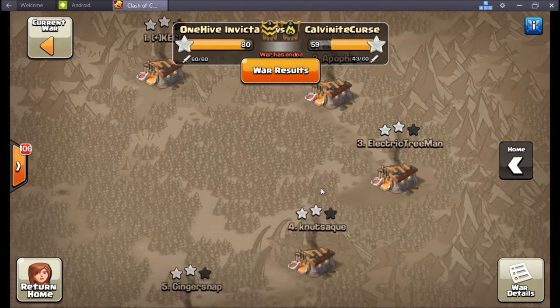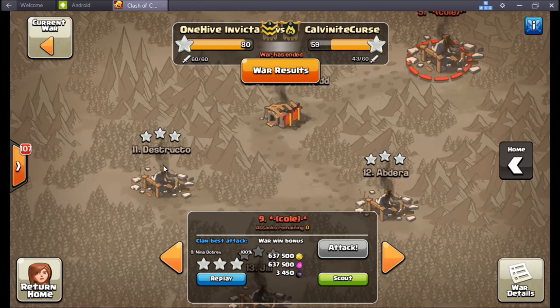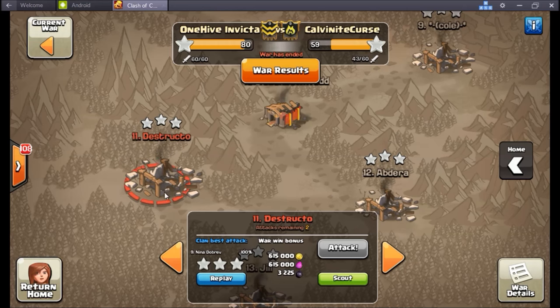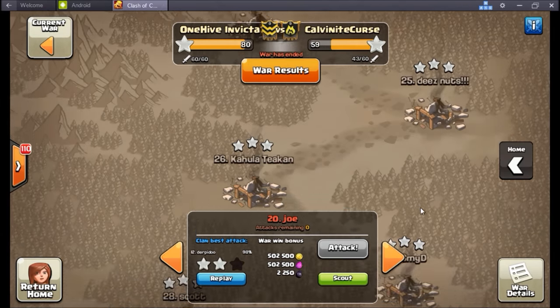Invicta twoed on everything up there. Nice little TH10 trip — I think this was sort of a 9.5, not going to show that one, I think there was only one level one inferno on that base. But pretty much did due diligence, missed base 20, and I think that was it.